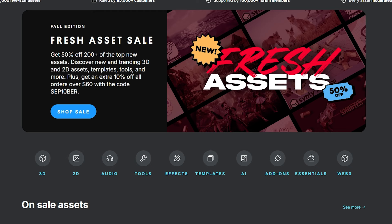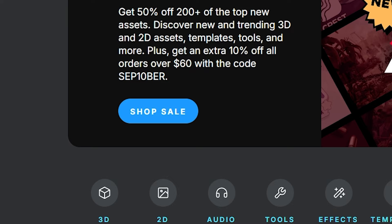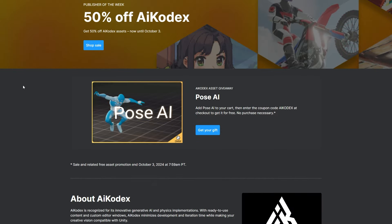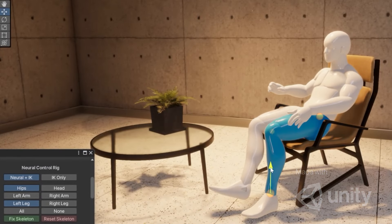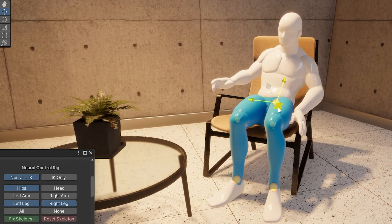There's a fresh asset sale with 50% off over 200 assets which are brand new to the Unity Asset Store. You can get an additional 10% off when you spend $60 or more by using the code SEP10BER - I'll put the link in the description. If you go to the asset store right now until Thursday, you'll get Pose AI, which is normally worth $40, for absolutely free.